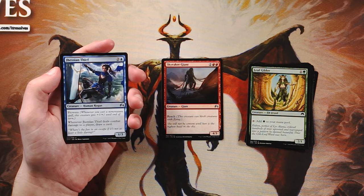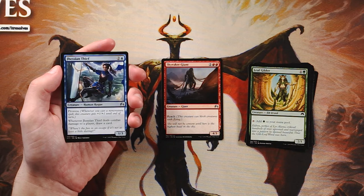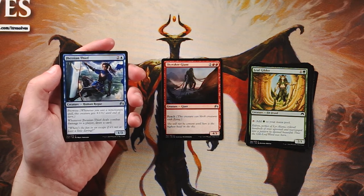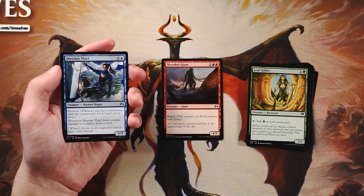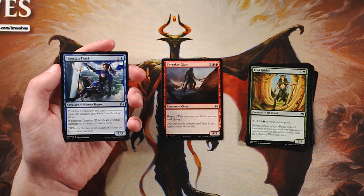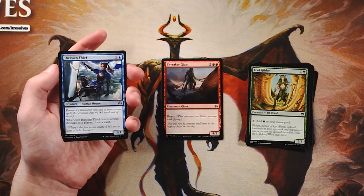Jeskai Thief is a 1/3 for two and a blue with prowess — whenever you cast a non-creature spell it gets plus one, plus one until end of turn, and whenever it deals combat damage to a player you draw a card. Obviously really powerful if you can connect, though getting through is the hard part. This works very well in the artifact-theme deck — play a bunch of two-mana artifacts that draw cards, keep pumping the prowess trigger, deal damage, draw cards, and grind down your opponent. I like this card; it might honestly be better than the Giant.